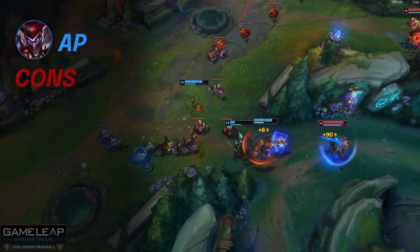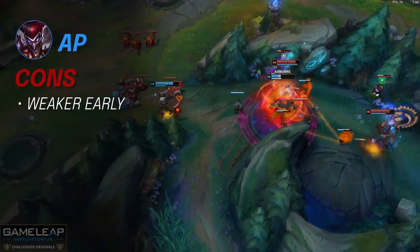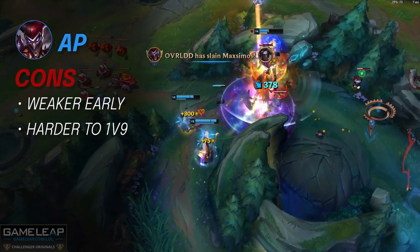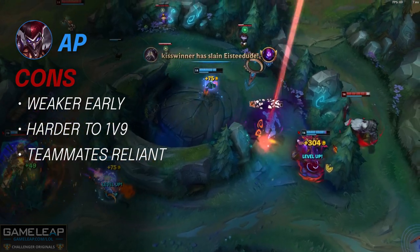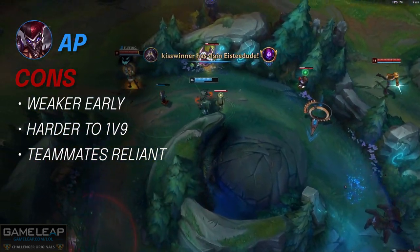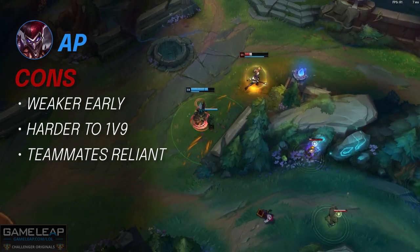But the cons for AP Shaco: you have a weaker early game than AD, so snowballing is possible but less achievable. Based on this, your potential to solo carry games is just not as high. And also, you are more reliant on your teammates, which is scary — but you do need other sources of damage, because you can very rarely just one-shot people like the AD version.